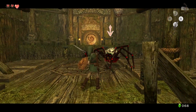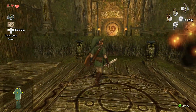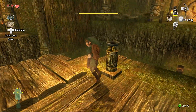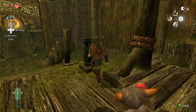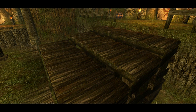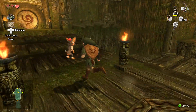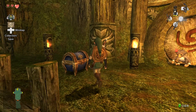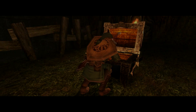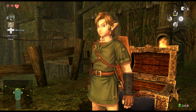We have a bigger skulltula here; these guys can be kind of annoying. I actually took that one out pretty easily. If we take out our lantern here — there are two torches I've got to light. That will raise a staircase, meaning we won't be able to get to that one rookie chest immediately, though we would be able to get it by the end of the dungeon. Right there we can get our dungeon map. Pretty nice.